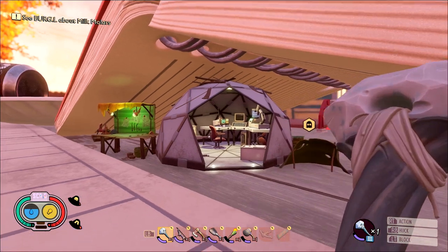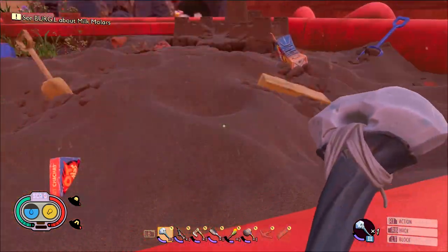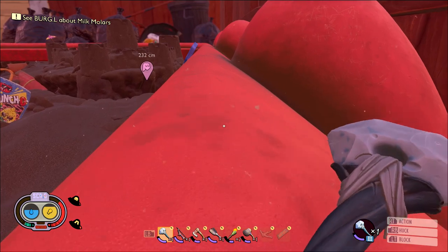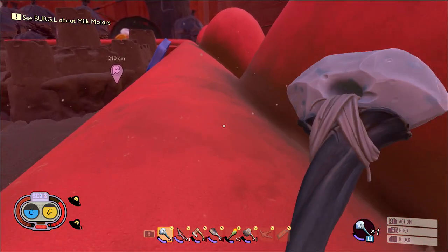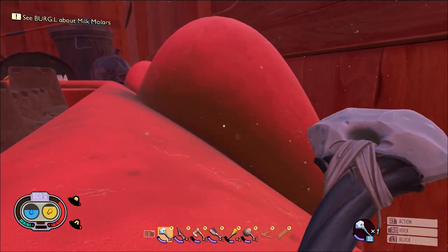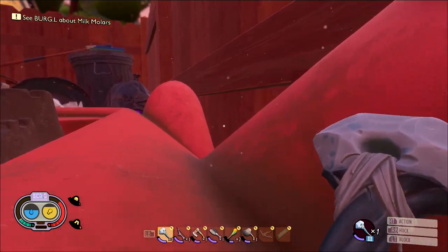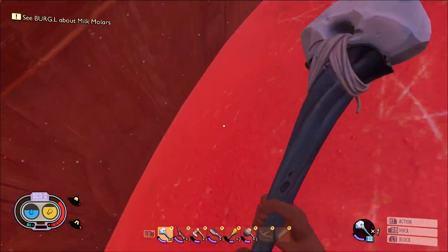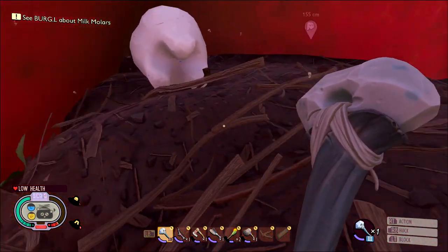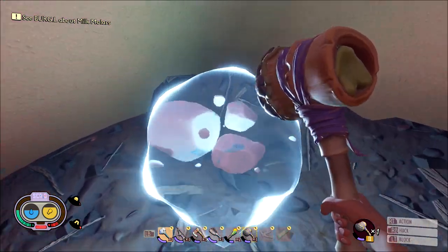For the penultimate collectible, number 19, head back to the top of the picnic table and take the zip line across to the sandbox. Once you make the jump over, take a right and walk along the rim of the sandbox. You'll notice three domes at the back of the sandbox on the right side against the fence. Head to the middle dome — underneath it is the collectible on the outside of the sandbox. Be careful, you will take a ton of fall damage; try to ease your way down from this side. You can also walk here from outside the sandbox, but there are a ton of enemies including orb weavers. The molar is at the base of the middle dome. Grab your hammer and smash it open for yet another collectible.